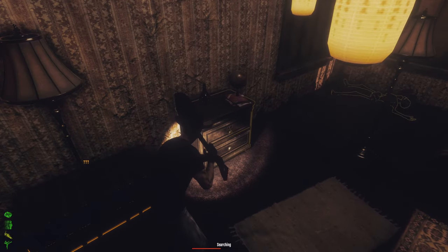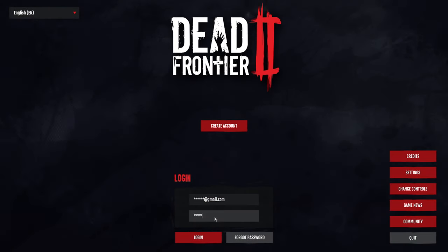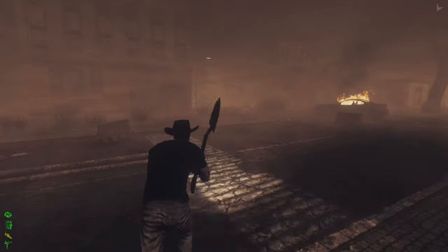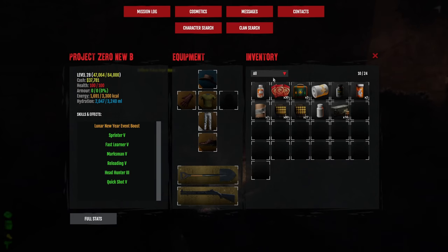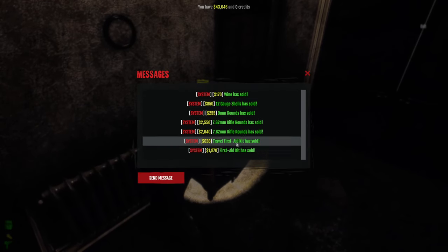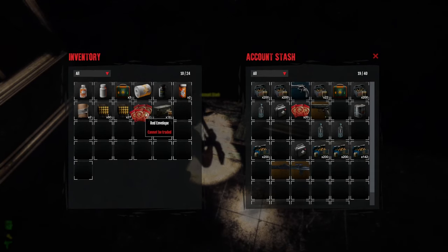Nothing much here — just car parts mostly. We can log out and back in. Somebody else will check and post it for us on the Discord, so we don't have to go there — we can go inside the Elbow instead. Nice, we got some cash — that's awesome! We got 30 envelopes here, so we're missing just a few to craft.